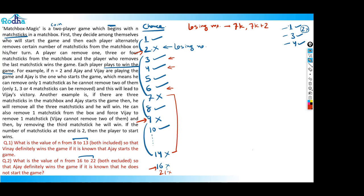With this pattern I can answer the first question: what is the value of n from 8 to 13 (both included) such that the winner definitely wins if Ajaj starts the game? We want the starting player to lose, so we look for a losing number between 8 and 13. That number is 9. So 9 is the answer to the first question.